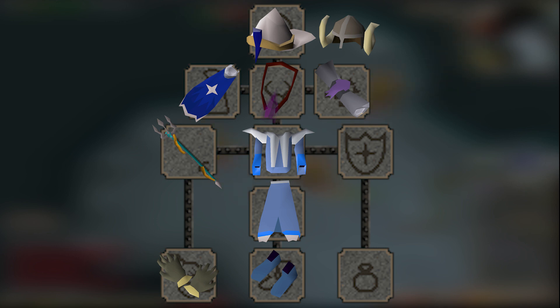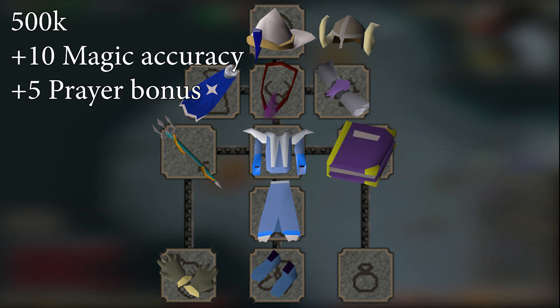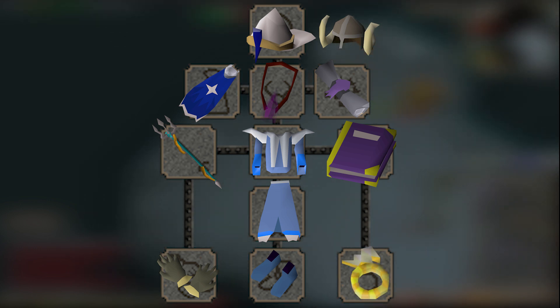Starting with the same gear as the slayer section, but using Mystics instead of Proselyte and a Trident of the Seas instead of the Ancient Staff, we have a basic gear setup. Like with the slayer setup, the first thing I would buy is a Book of Darkness. At only 500k GP, the magical accuracy is even more important than with the slayer setup, and it has that juicy plus 5 prayer bonus — about a 5% DPS upgrade over having no shield. Next, I would grab a Seer's Ring. At only 300k, the plus 12 magic accuracy adds another 5% DPS on top.